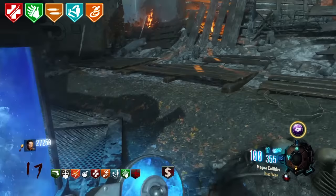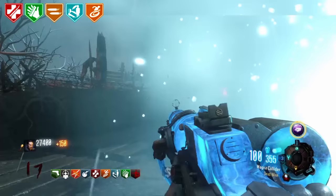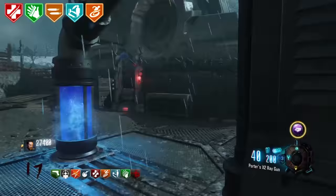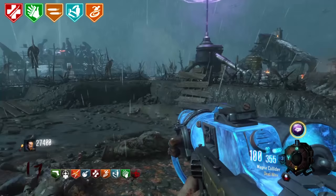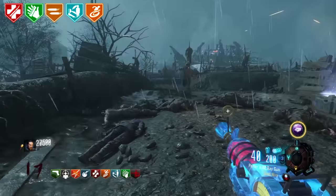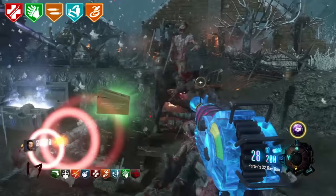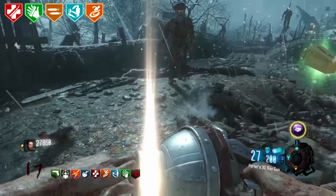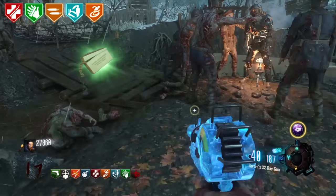Der Eisendrache Raven. In Der Eisendrache, if you look just above Mule Kick, you can find a lone raven perched upon a wall that can actually be shot and killed. The community thought there was something more to this raven, but we still to this day have no idea if it's really anything more than just extra detail on the map. Considering this raven isn't on last-gen consoles — Xbox 360 and PS3 — it's probably nothing.